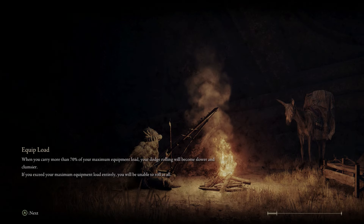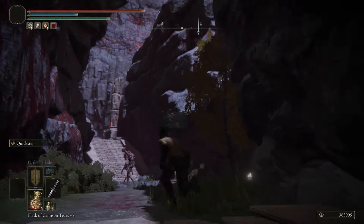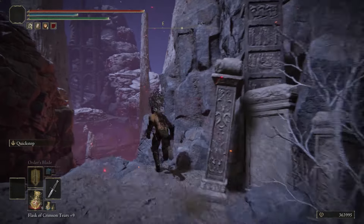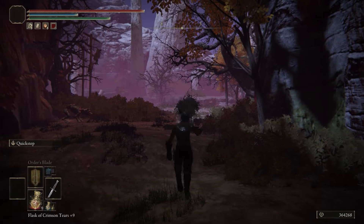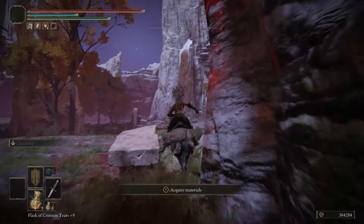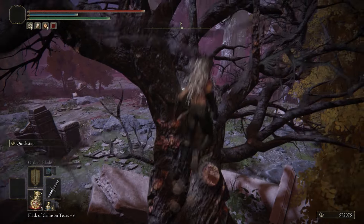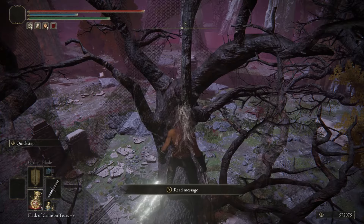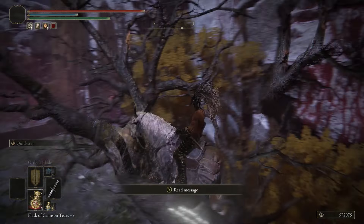For glitch number four, we're at the dynasty mausoleum entrance site of grace. This time, instead of taking a left, take a right up these stairs. You'll notice some zombie-looking freaks — just run past them. Turn left, then drop down following my path so you don't take any damage. Call on torrent and follow my path to this black tree. Walk up the tree, jump kind of to the right and then forward to get past the barrier and further up the tree. Once up the tree, call on torrent, look to your right, and you'll see this pointed triangle of a rock.